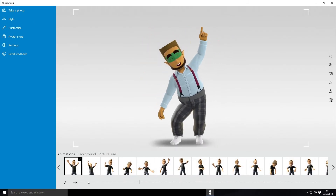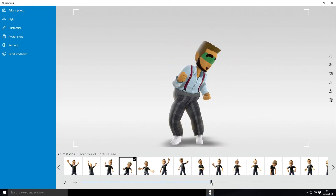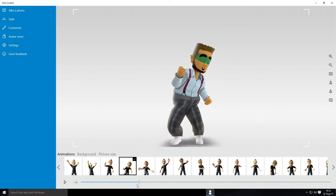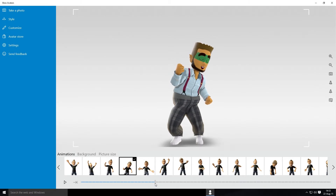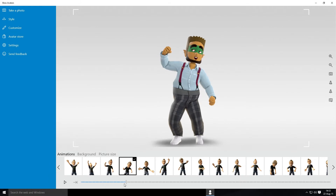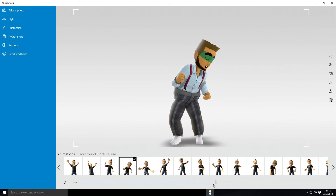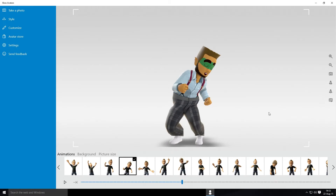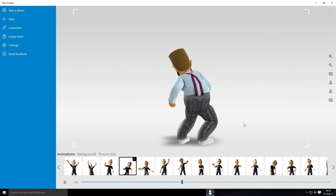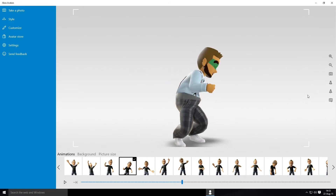Now we've got to take a photo. You've got all the various animations — I think you can scroll through slowly and get them to pose. That's pretty cool and also very smooth. Let's do that one — that looks a bit special. Turn it around.